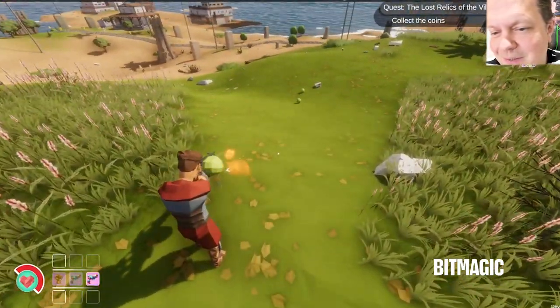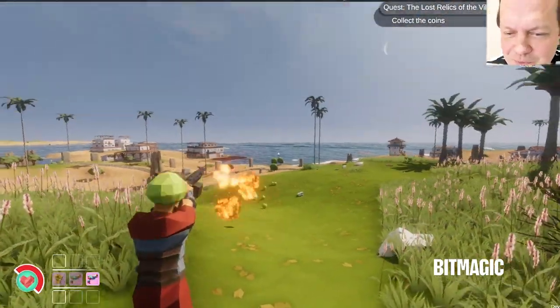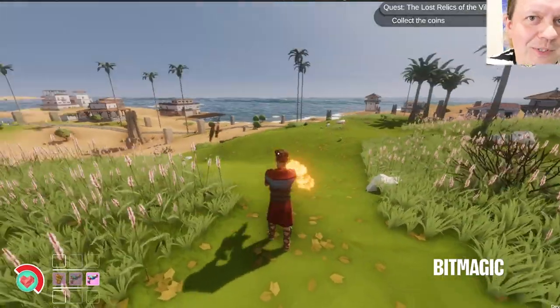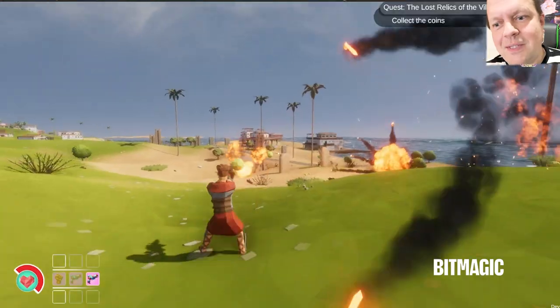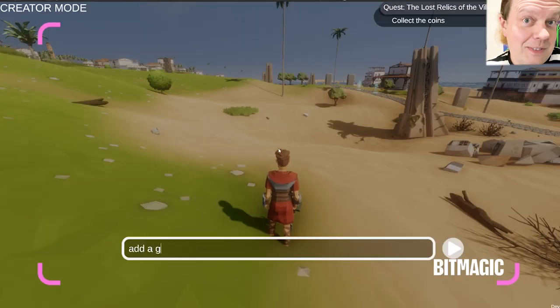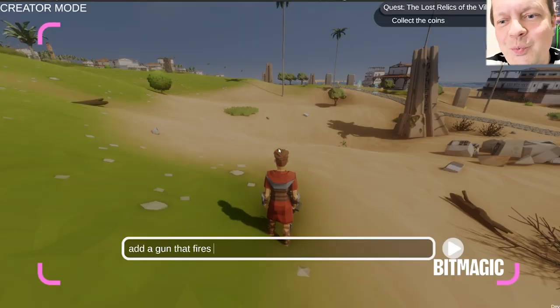Obviously, this kind of delay can be fun too. The coconuts are now rolling down the hill before they explode. Sometimes you can accidentally invent something you didn't intend to do, but that's actually more cool than what you tried to do.